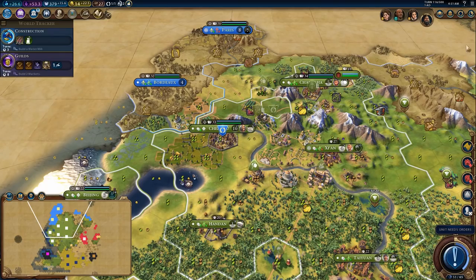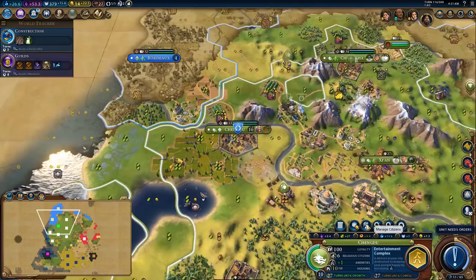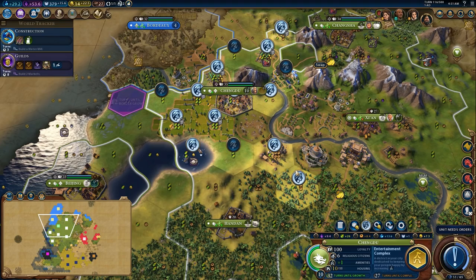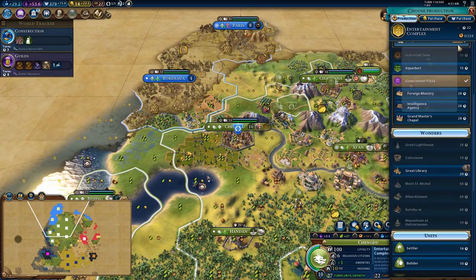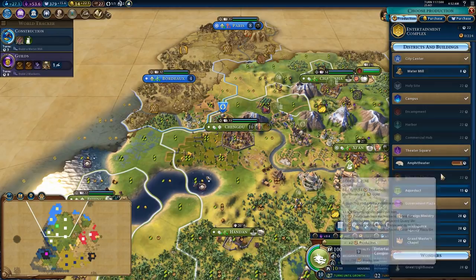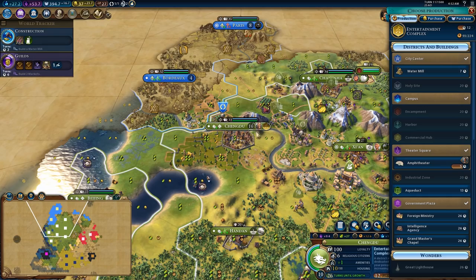We're now up to 10 population — we're going to place the entertainment district right there. The unfortunate thing is the city does not have enough production to actually build that in a reasonable amount of time, so we need to figure out where we're going to get some production from. We do have a chop here. We don't care about being inefficient, we just need to get to the important things. The important thing is to get this entertainment complex built with an arena in it so we can start building the Colosseum. Expending a bunch of resources to get it a little bit quicker is 100% worth it.